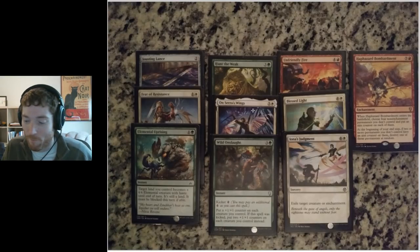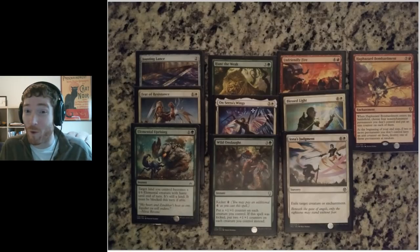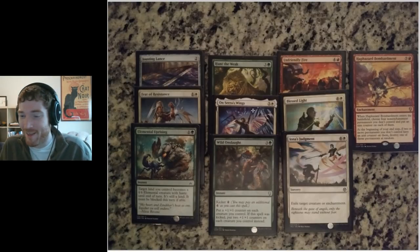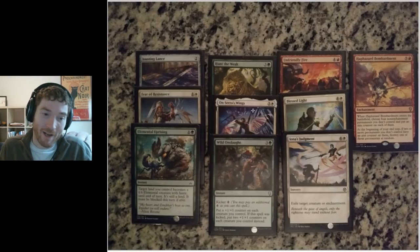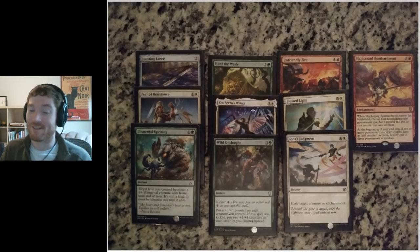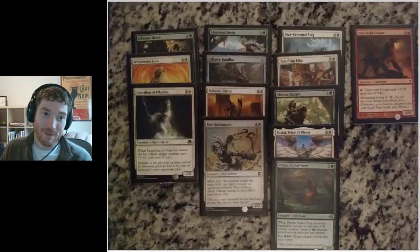I almost lost to a really annoying card — a small white creature that could pay one white mana to tap my creature. He played it early and didn't use it for a while, and I forgot it had that ability. Around turn four or five it became relevant again and I almost lost to him tapping my Sarah's Wings creature when I needed the lifelink — which would have been really stupid. But I did end up 2-0-ing him as well, putting me at undefeated for the night. I went 6-0 and took the win.